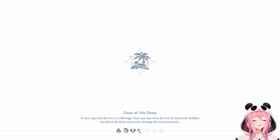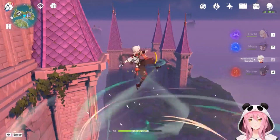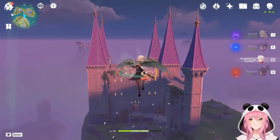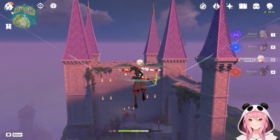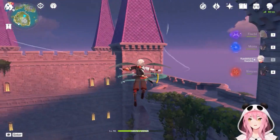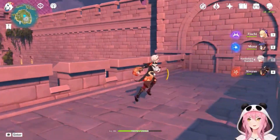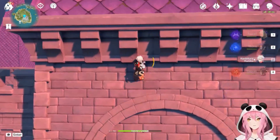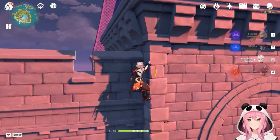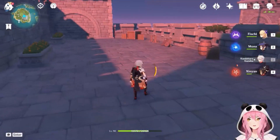You can use that while gliding, and you can also use it to do the infinite Kazuha climb. While gliding, you can constantly use his E and it keeps giving you a boost. So even if you misjudge a long glide and don't think you'll make it, Kazuha can ensure that you do. While climbing, you can also give yourself a quick boost — it's faster than Venti's and you don't have to charge it. You can just let go while climbing, tap E, and you get a boost right up.